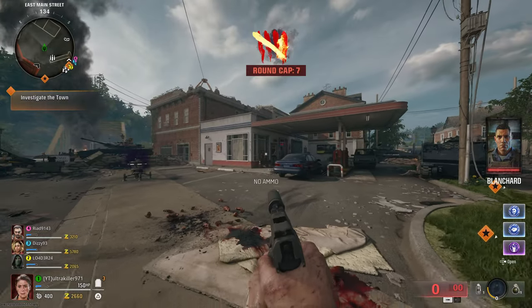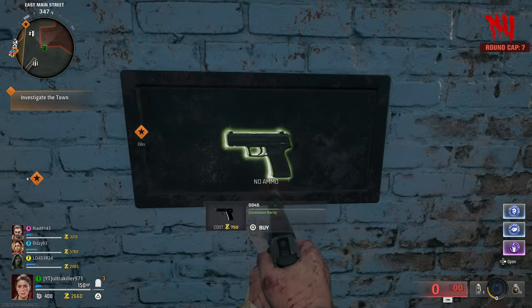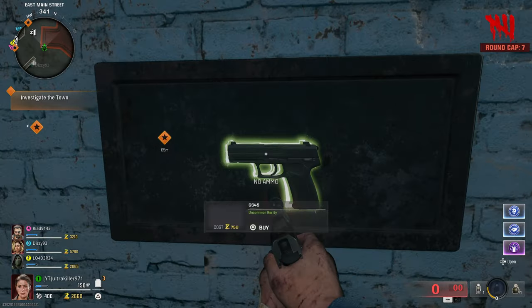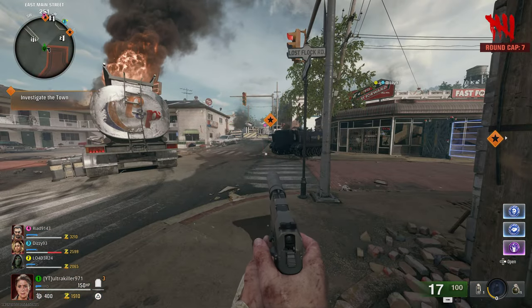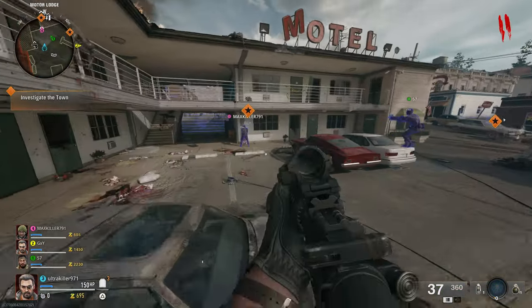Another tip: wall buy weapons — their rarity also increases after roughly every five rounds. I'm not sure exactly how the order works, but it seems kind of random. So every five rounds, if you're thinking about buying a weapon off the wall, wait a moment because it could actually change in rarity and be better.